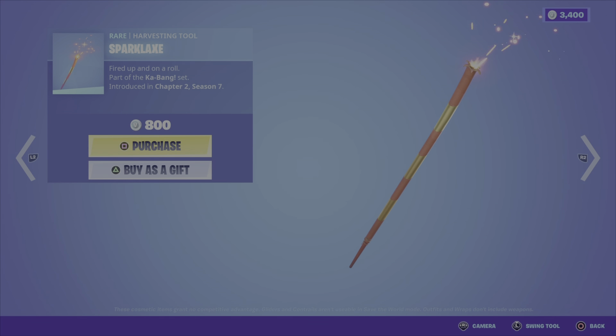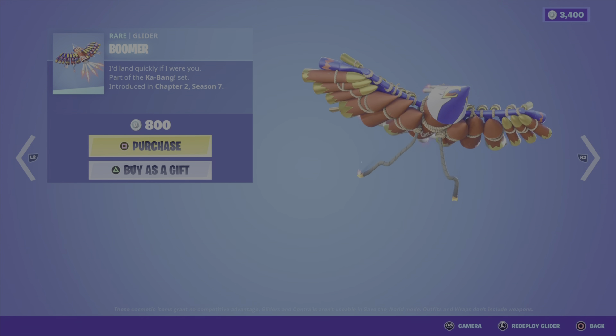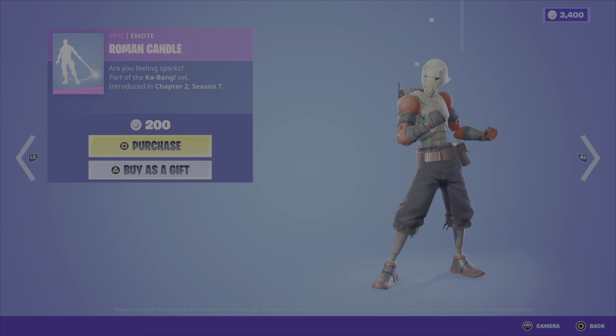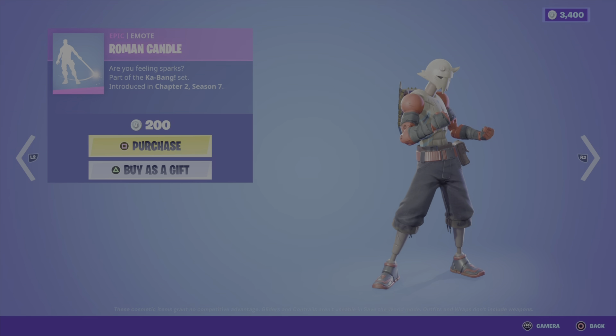We have the Sparklax Harvesting Tool, Chapter 2, Season 7 from the Kabang set for 800 V-Bucks. The Boomer Glider — same set, same season. Really cool, I like this, 800 V-Bucks. We have the Roman Candle Emote, nice and cheap at 200 V-Bucks.